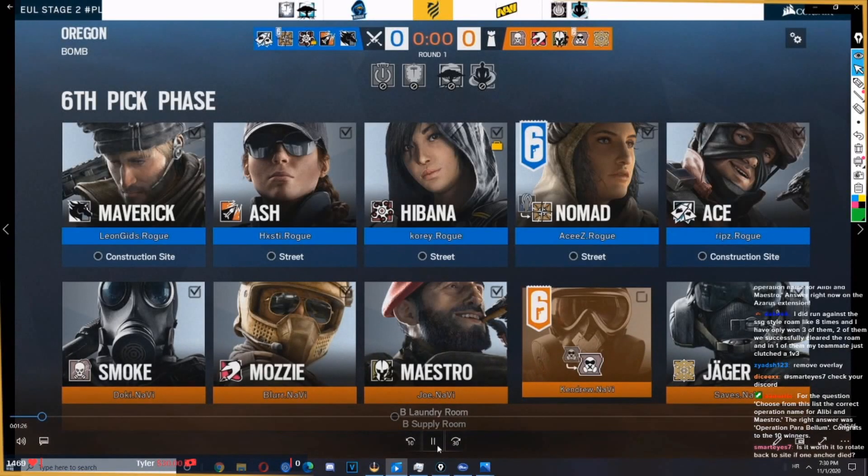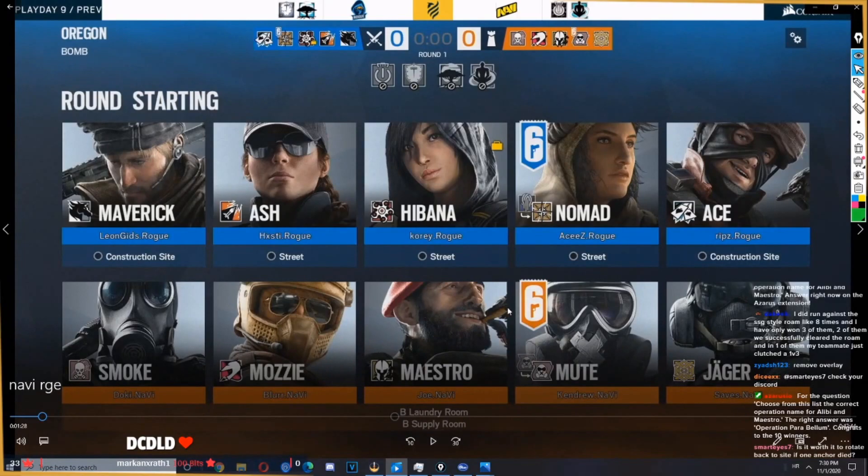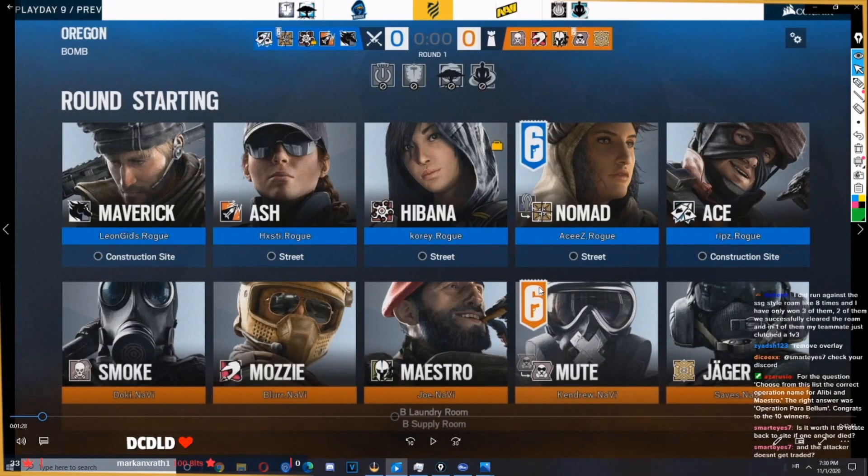I think a lot of pro teams are underusing the 6-pick. You literally could 6-pick from Clash to Mute, you could 6-pick Valkyrie to Mute, because if the enemy team thinks that you're going to have Valkyrie, they will always have to be worried about finding the Valkyrie camera.